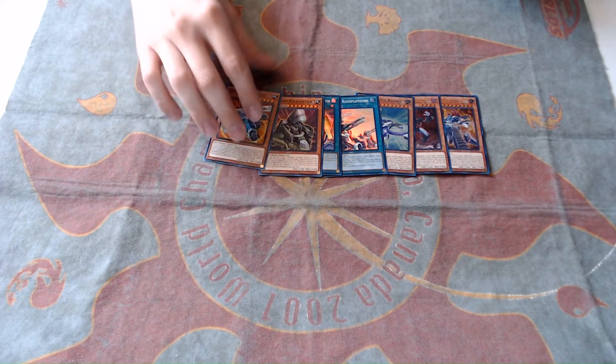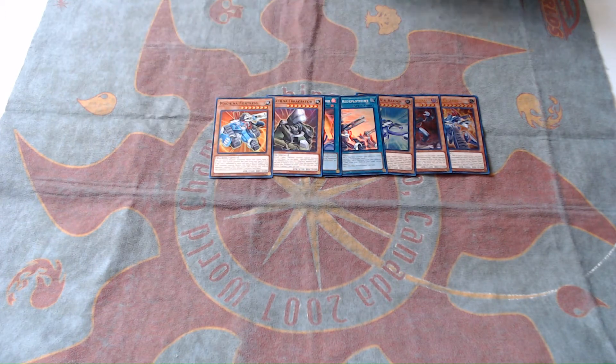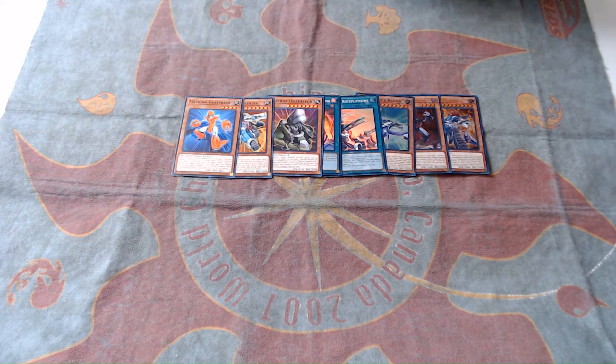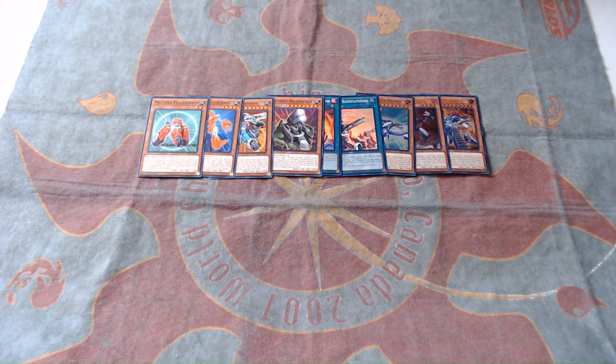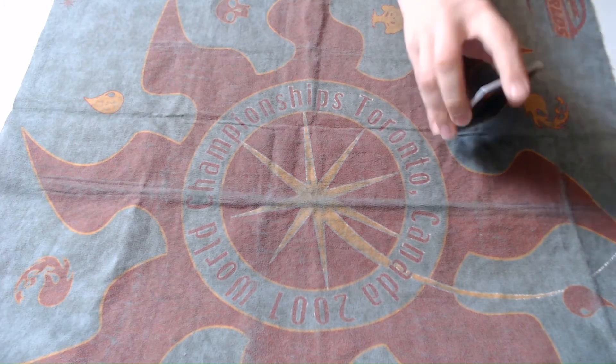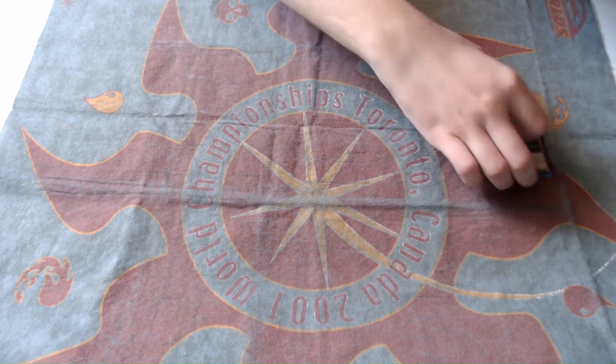Machina Force is still kind of a messed up card — it's just an extremely powerful one. Gear Frame and Peacekeeper are the two old staples of the deck, both really powerful cards. Gear Frame is a Stratos, so that's still relevant.